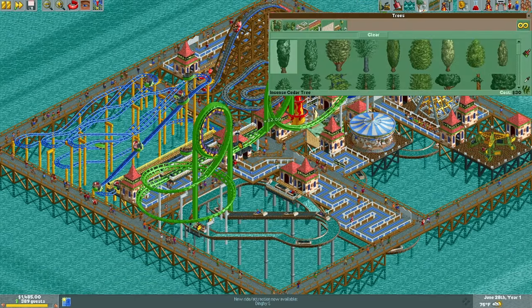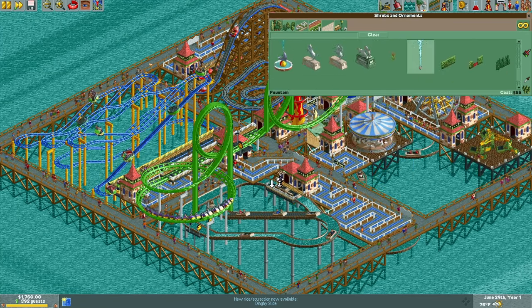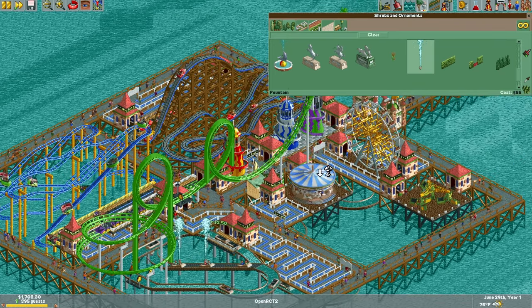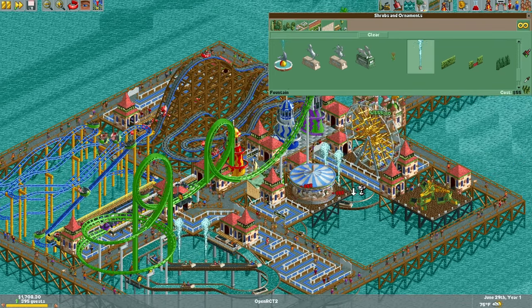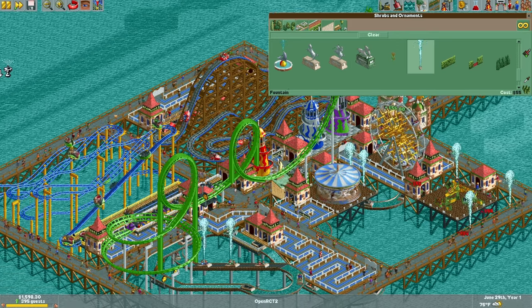I wonder what we should do for scenery. There's the dinghy slide — do we have fountains? Perfect, we have fountains! Let's put some fountains in a few strategic places — like right here, maybe here, here, and here. Yeah, this is cool.